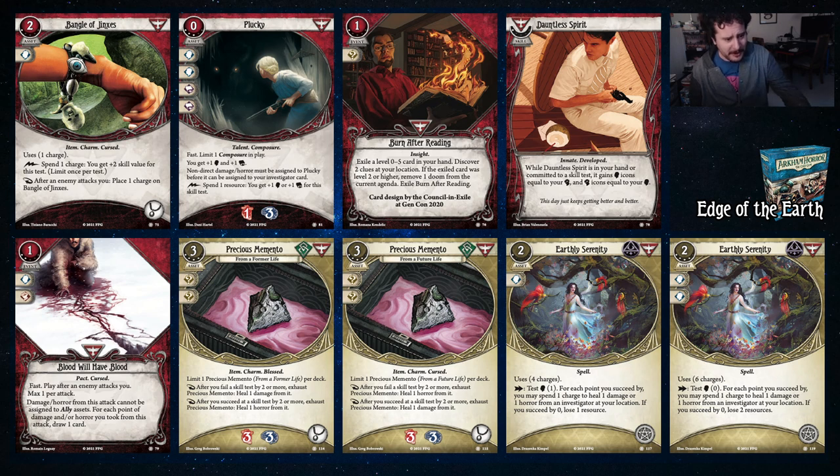Dauntless Spirit gives you brain equal to your fist or fist equal to your brain. So you either get five brain or four fist. Why not? And then we have Blood Will Have Blood — play off enemy attacks, max one per attack. Damage and horror from this attack cannot be assigned to ally assets. For each point of damage and horror you took, draw a card. Obviously this is a really good card for Daniela — you also get to deal damage or evade enemies because of it, but it also draws cards for each damage and horror you take. So it's a really nice way to replace cards in your hand.